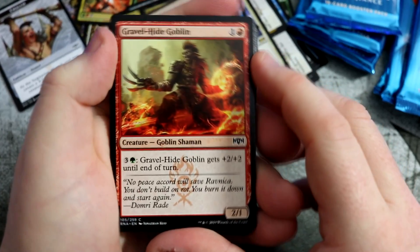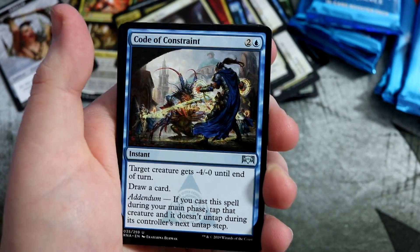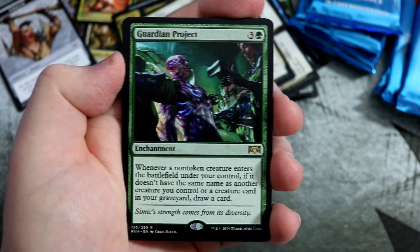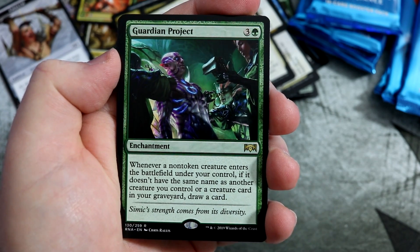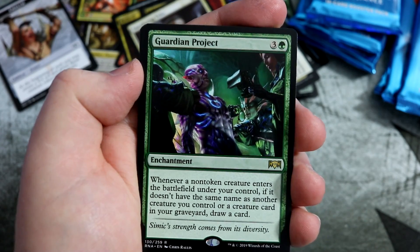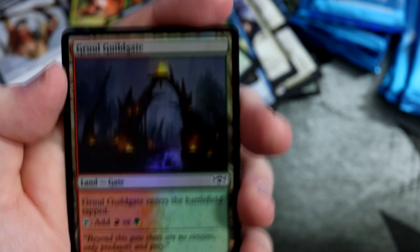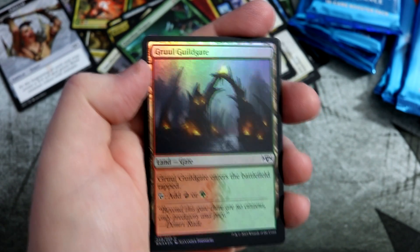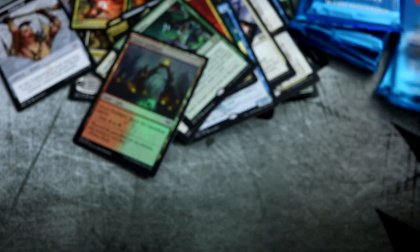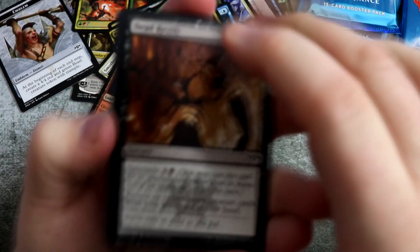On to the next pack — such a big pile of packs there. About time we had another foil as well. We've got Archway Angel, Code of Constraint, Basilica Bellhaunt. And our rare is Guardian Project — whenever a non-token creature enters the battlefield under your control, if it doesn't have the same name as another creature you control, you get to draw a card. I played against this in limited yesterday and it absolutely battered me — the opponent just drew every card, it was amazing. And our foil — not a foil Stomping Ground, it's a double Guildgate and one's foil. Foil stomping ground would have been great, but we got the poorer one of the two.